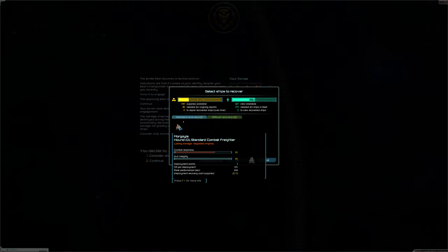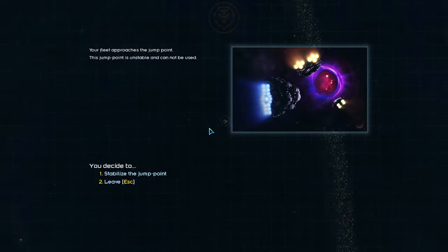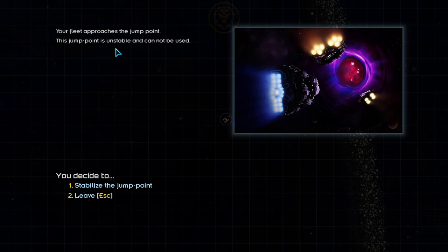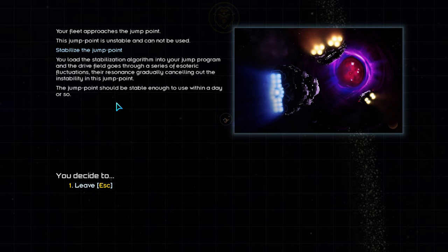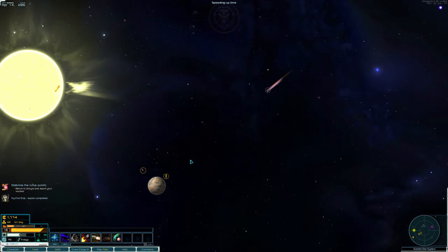After finally breaking through the Enforcer's tough armor, we can loot the pirate fleet. We'll recover the Hound as even without shields, we'll find a use for the ship. With the pirate fleets cleared, we can now stabilize the jump point and put Encyra back on the galactic map. With the jump point stable, we can now leave the system. But before we do that, let's get back to Encyra, talk to Decker, and receive our reward.